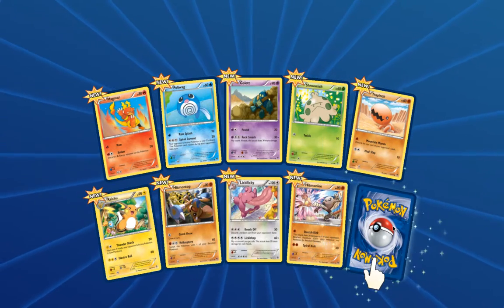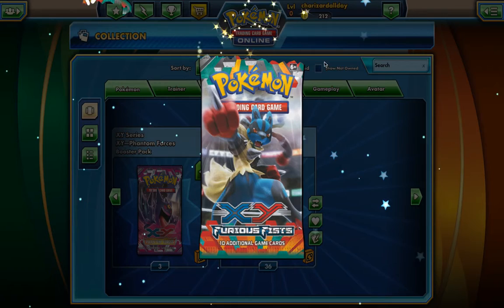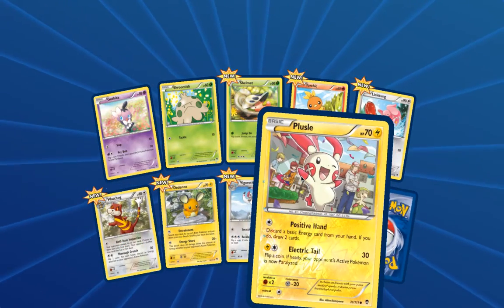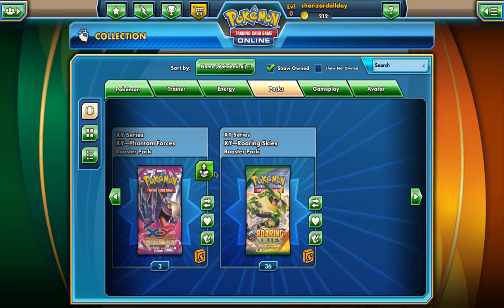No trainers there and our rare is a Glaceon regular rare. Come on, let's get something good out of this last Furious Fist pack. Nothing again — no trainers at all — and Electivire. Wow, those were not very good. Let's move on to the Phantom Forces packs.